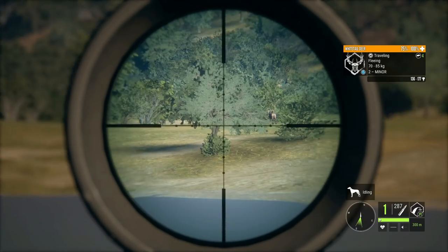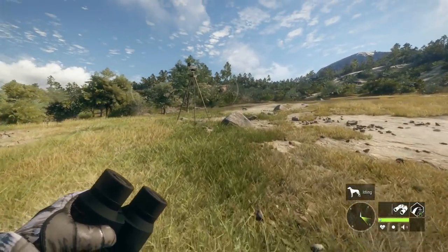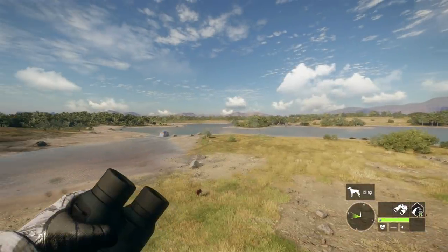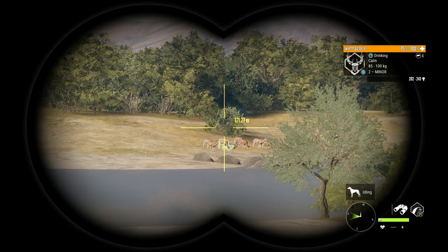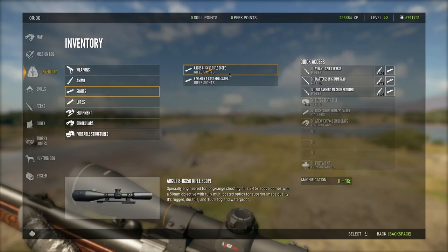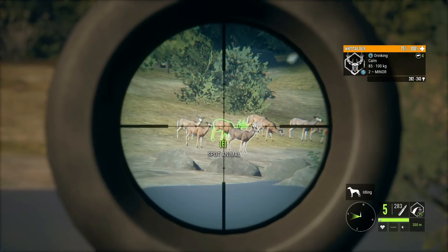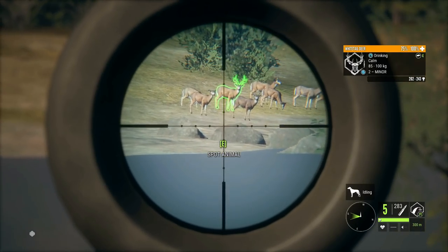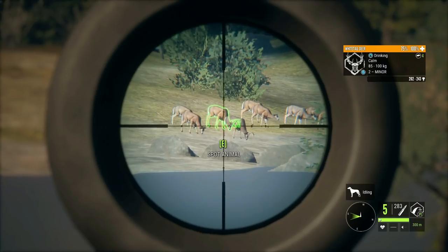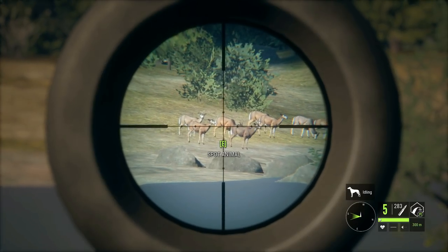Unfortunately didn't quite get it, but it's not a big deal — we did get a couple of them down. I think in order to fully demonstrate the capabilities of this rifle we need to go back a little farther and do some long range shooting. We've got some whitetail deer out here at about 340 meters — this will be a pretty good test of just how insane this rifle is. For this shot I'll be switching over to the Argus scope. We really will not need to aim too high with the 6.5; it doesn't have a lot of bullet drop, which is one of the reasons this gun is amazing at long range.